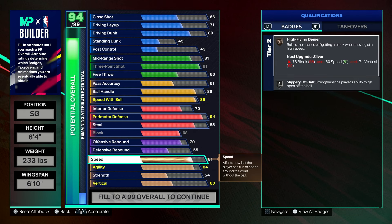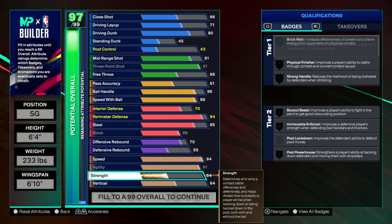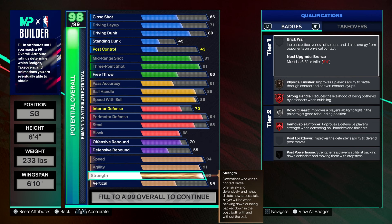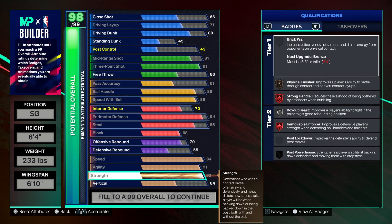Another thing on this build: it's a 94 speed. Jason teleports around the map — he's just really fast. His agility is very good as well, which is why I chose to name this the Jason build. The strength is a 93 — you get Hall of Fame, Legend Stronghandle, and Legend Immovable Enforcer. Legend Immovable Enforcer improves the defensive player's strength when defending ball handlers and finishers.